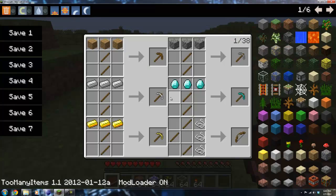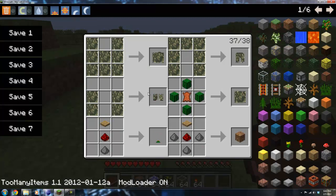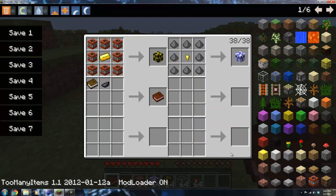So I'm going to show you the recipes. The recipes start off with the anti-personal landmine, and it goes a pressure plate, a redstone, and gunpowder. Then the bouncing betty, which is a pressure plate, redstone, and 3 gunpowder. Then we have the nuke block, which is all TNT with a gold ingot inside, and the safe nuke block, which is all gunpowder with a gold nugget inside.